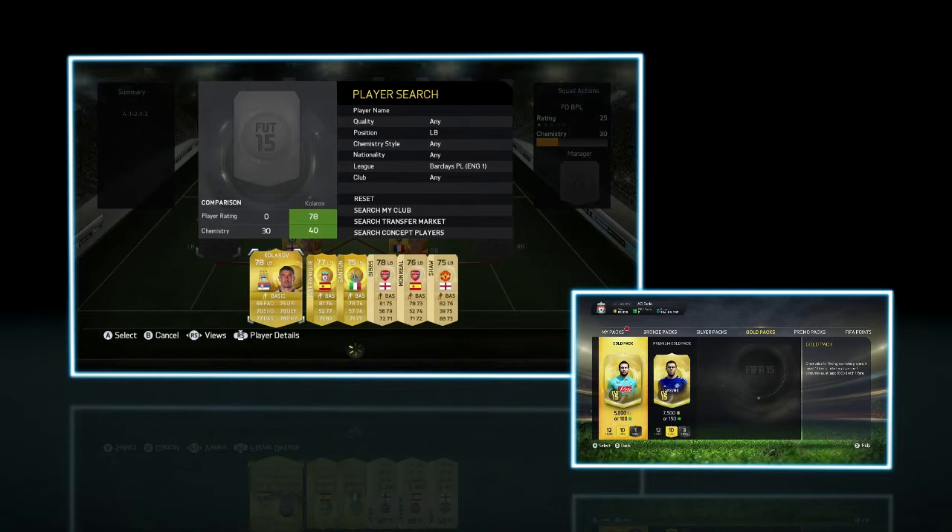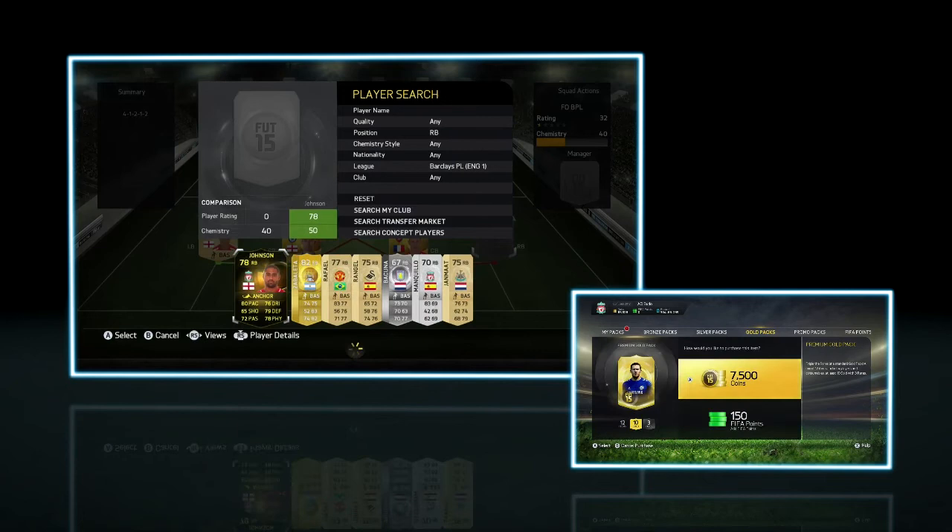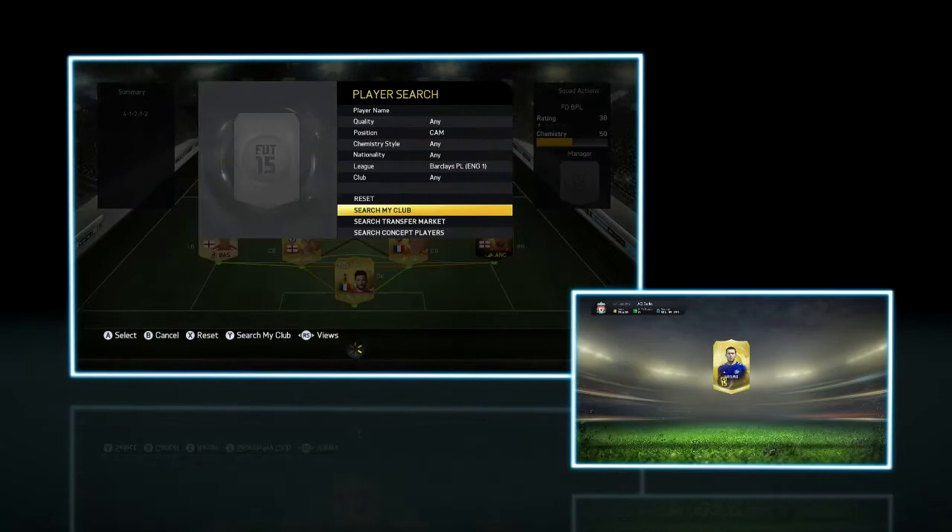At goalie, we've got a bunch of different choices — Timmy Howard among the likes. We'll go with Hugo Lloris to get some chemistry there with Koscielny. Left back, we're going to go with Gibbs, one of my favorite players in real life and in Ultimate Team.